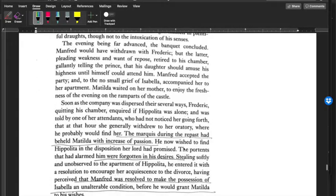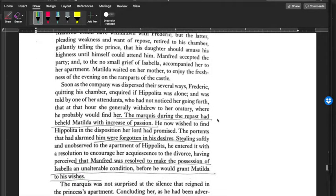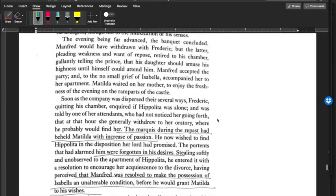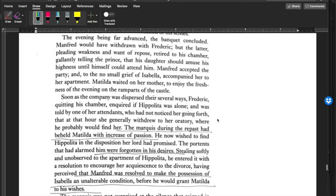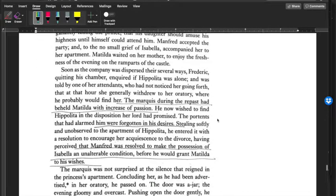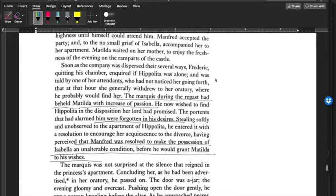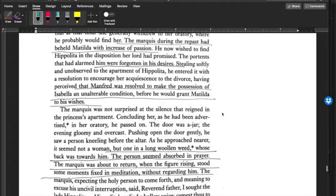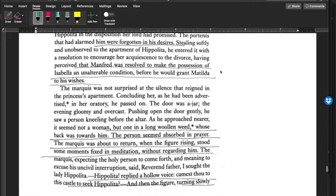But then they resume their attempt to have the double marriage, page 97. They've been at a banquet and Frederick thinks he'll go check on Hippolyta — maybe he can convince her to do the divorce so they can have the double marriage. So Frederick inquired if Hippolyta was alone. They said she's praying as usual, so he goes into her little chamber. Men and women among the aristocrats back then didn't necessarily have the same bedroom — they would have their own separate apartments.